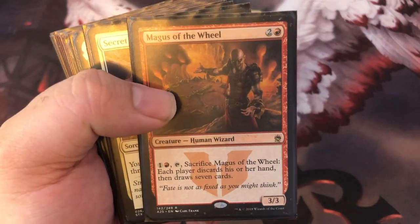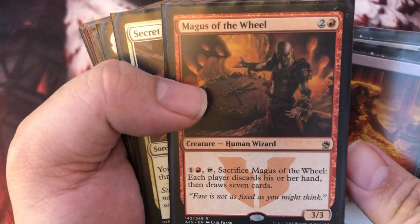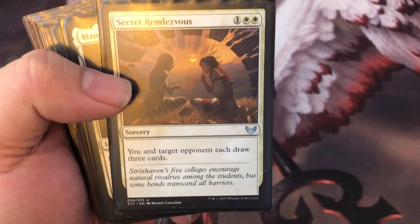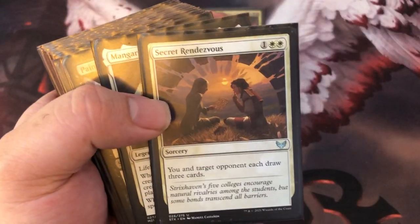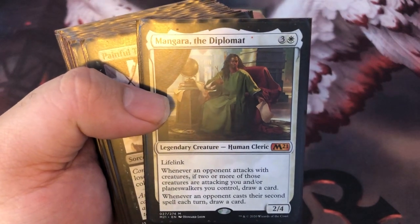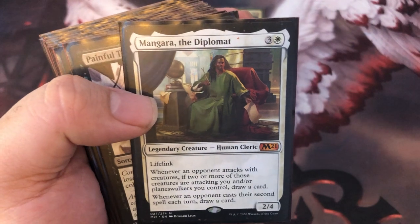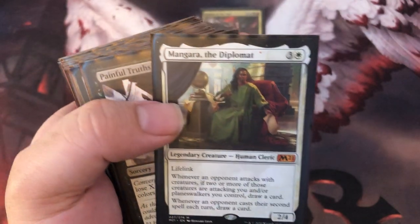Magus of the Wheel — got to love this card in red. Normally your hand's going to be empty, so you get this guy out and next thing you know you're tapping him and drawing seven cards. Secret Rendezvous — I actually haven't been able to play this in a game yet. You and target opponent each draw three cards. This is a hateful deck, so making some friends can be nice. Mangara the Diplomat — I have netted a lot of cards because people want to kill you, they want to swing in at you, and you're drawing cards. At a four-player table, most likely you're going to draw at least two cards from them just casting spells.